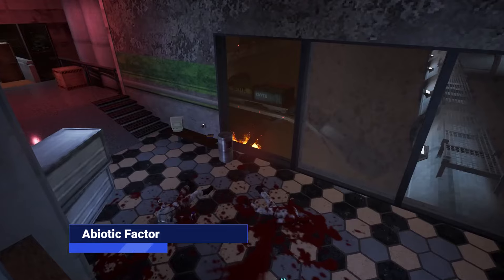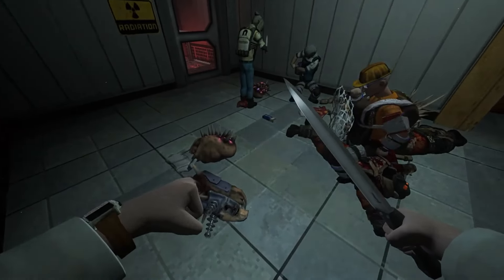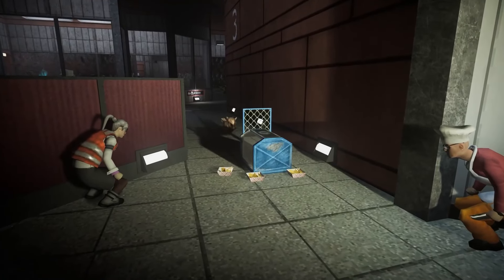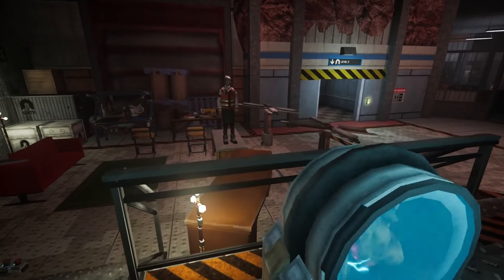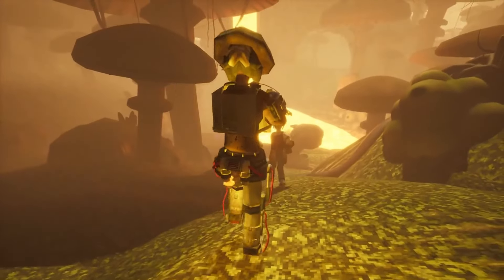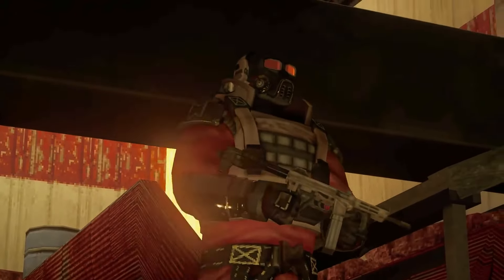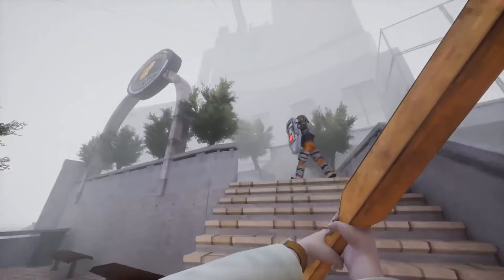Abiotic Factor stands out with its unique premise. You play as a scientist in an underground lab during an alien disaster, focusing on survival and crafting in a clever, engaging way. Character creation includes selecting quirky details like tie fabrics and pocket protectors, and choosing a lab job that affects your starting stats. The game also features an innovative trait system where you balance positive and negative traits to customize your character.